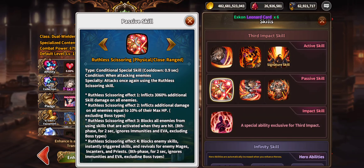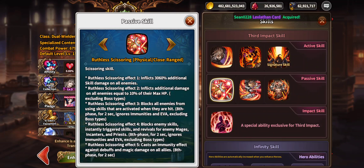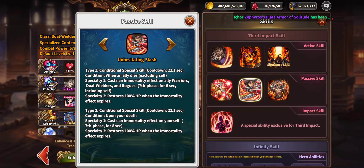His conditional special skill has a 9-second cooldown when attacking enemies using the ruthless skill. Effect one inflicts 3,060 percent additional skill damage on all enemies. Effect two inflicts additional damage equal to 10 percent of their HP, excluding bosses. Effect three blocks all enemies from using skills activated when hit — eighth phase for two seconds, ignoring everything. Effect four blocks enemy instantly triggered skills and revive for enemy mages, enchanters, and priests — eighth phase for two seconds, ignoring everything — plus casts immunity against debuffs and magic damage on all enemies.